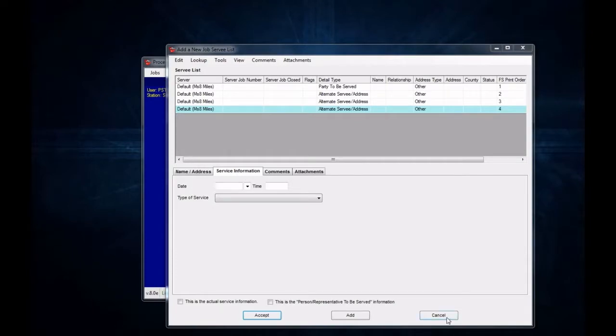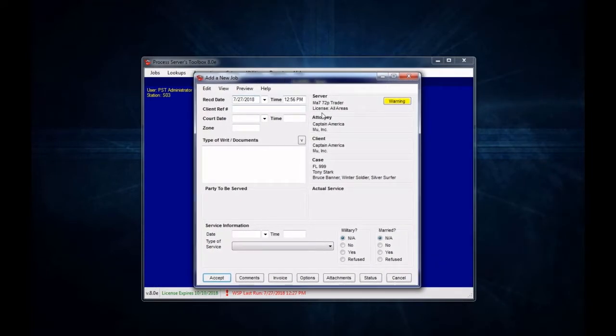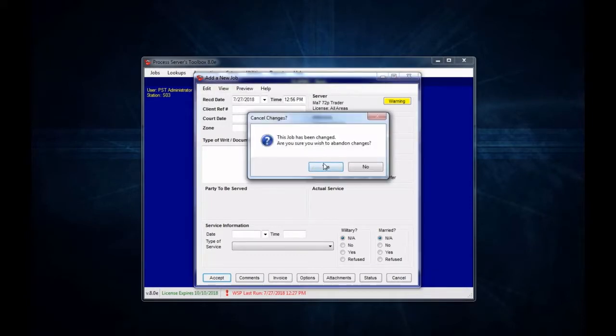Now I want to show you something real quick. I have another job that I was in the middle of working on. This server that I have selected is not capable of accepting a shotgun style job, because they are on version 7.2p as indicated here. If I try to enable a shotgun job, it will not let me. I cannot enable a shotgun job if I have selected a server that does not allow for shotgun service. That's why you won't be able to choose it — this server is on a version that does not accept shotgun style jobs. So I'm just going to close that.